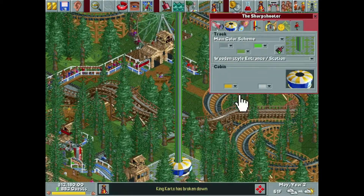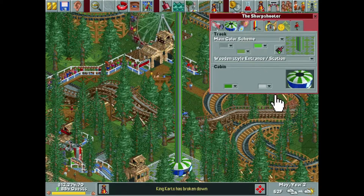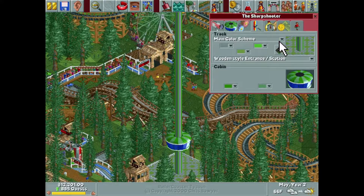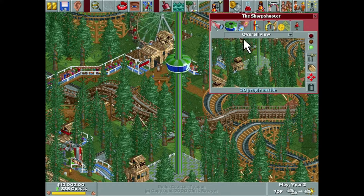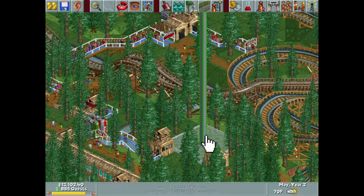We also need to paint the cabin. Let's make this dark green — that's kind of cool, it changes the color. I actually like that, we're going to stick with that. We might've done this paint scheme before, but I don't care, I think it looks nice. The Sharpshooter is now open.